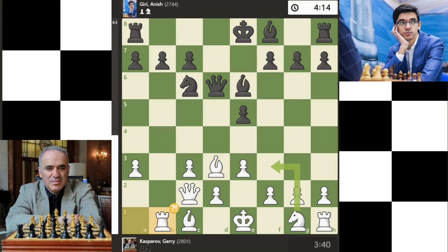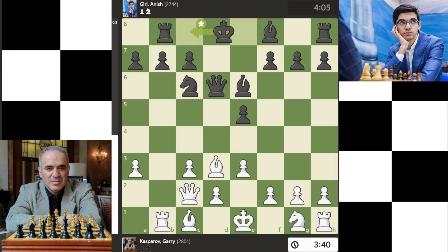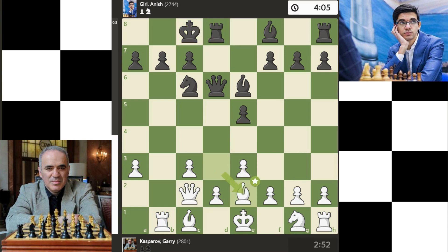Rb1 is inaccurate — this is not a good gesture. Nf3 is best, developing the knight off its starting square and getting it into the action. Castling follows, which defends a pawn that was under attack. This moves the king to safety.